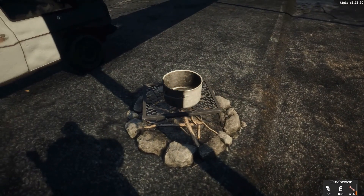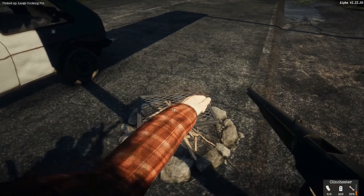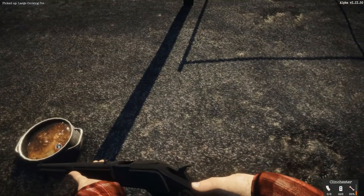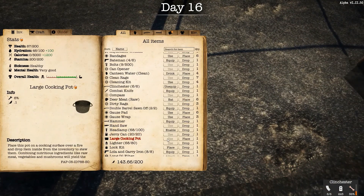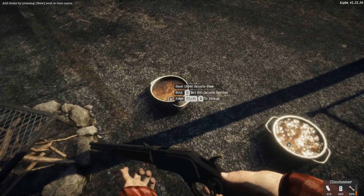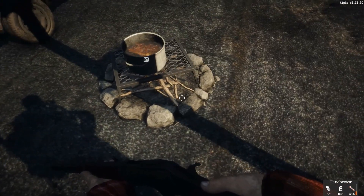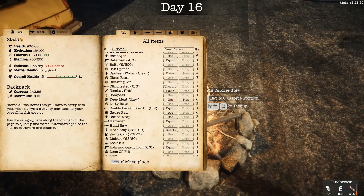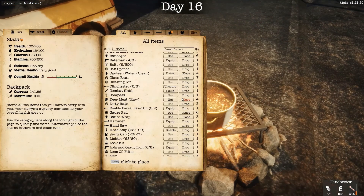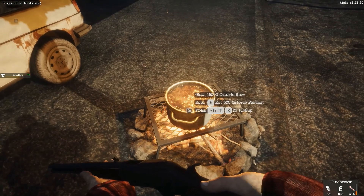Let me place my large cooking pot on here. Let's take this one back — oh crap, I screwed that up. I wish you could see which cooking pot had which in it before you put it on the ground. Let me see — I still got deer meat, let me put some in here. Oh, I can stew it now — that's awesome, it wouldn't let you do that before! Yeah, I can see the total — that's awesome, they changed it.